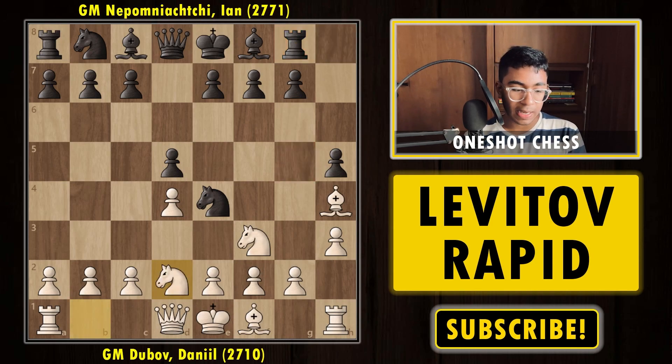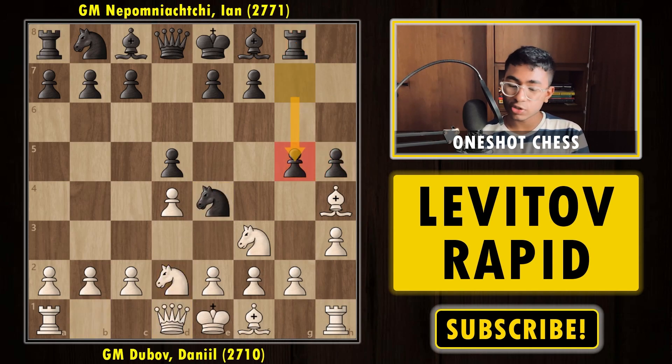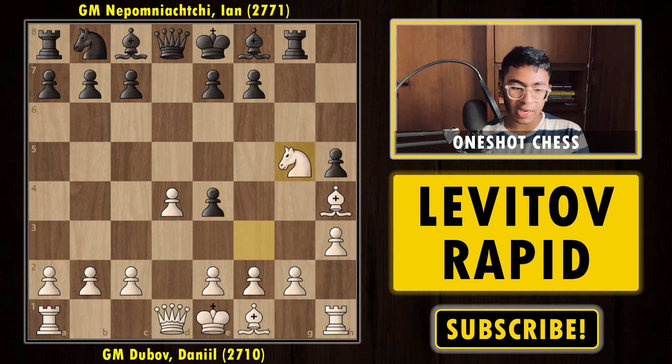Dubov played Knight to d2, trying to hit the knight. Nepomniachi responded with g5, which is the best move. If you capture the knight on d2 instead, the Rg8-h5 plan becomes useless. So after Knight takes on g5, black plays pawn takes on h4. If black tries to capture the knight, white simply captures on g5 and is a pawn up — a very pleasant position for white.